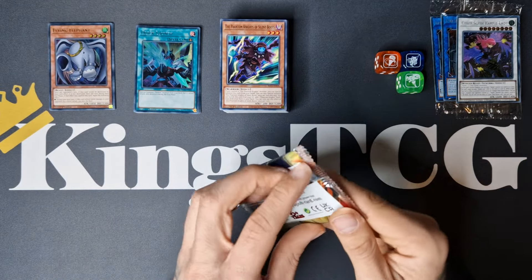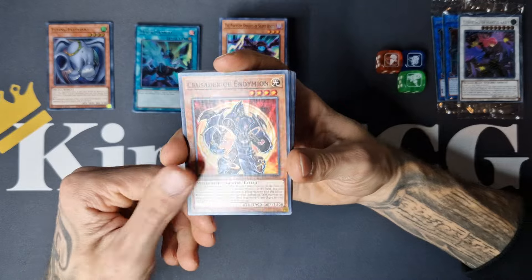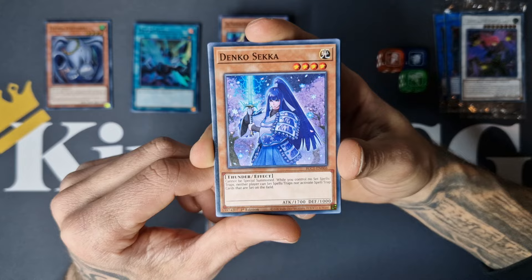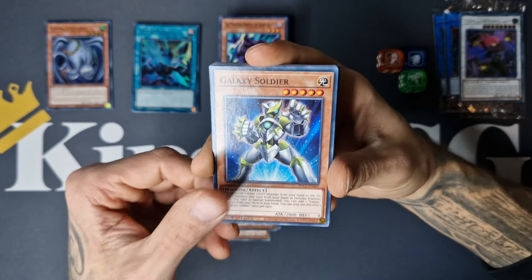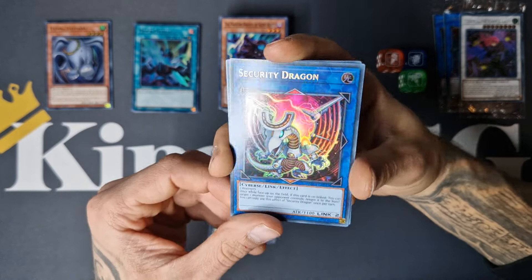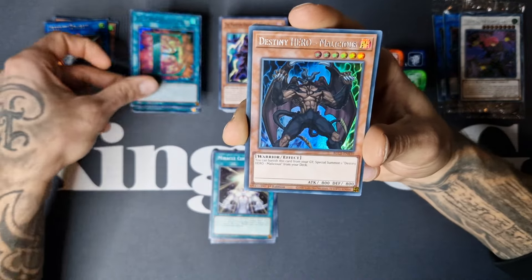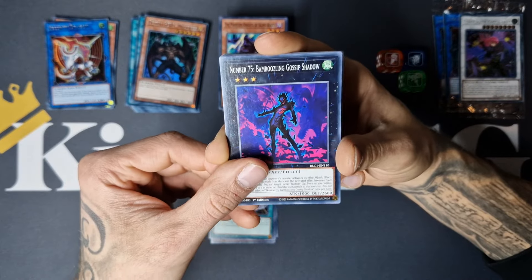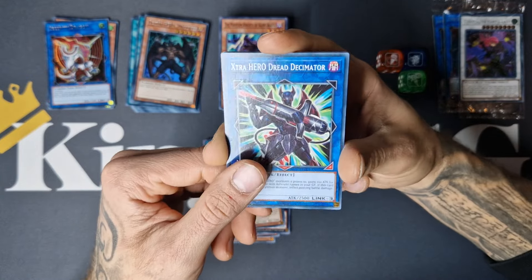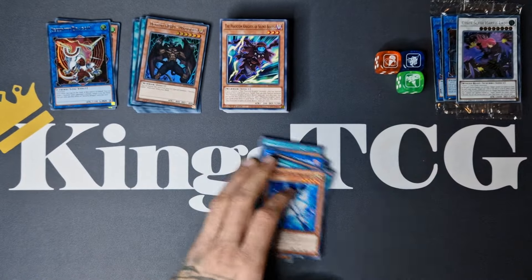Another pack — really huge packs. Crusader of Endymion, Danko Sekai in there as well. Multiply, Galaxy Soldier, Living Fossil, Contact, Security Dragon, E-Call, and Malicious — got a playset of Malicious already! Gossip Shadow, Pre-Preparation of Rites, Extra Hero Dread Decimator, Powered Crawler, Specimen Inspection, and we got Hero Neos Elias. The heroes are well represented, as you can all see.